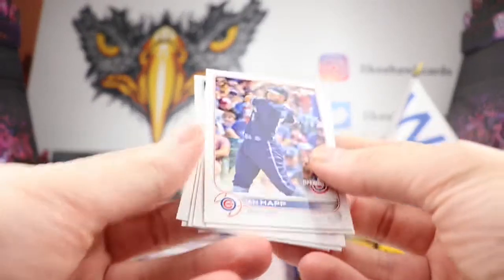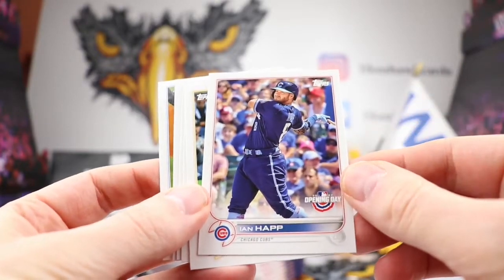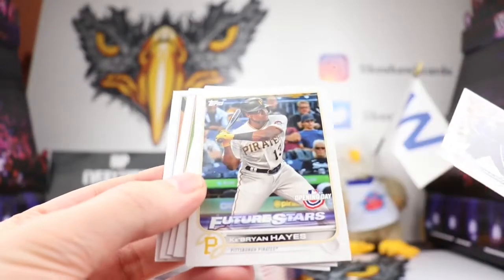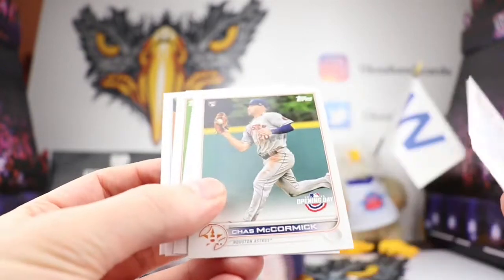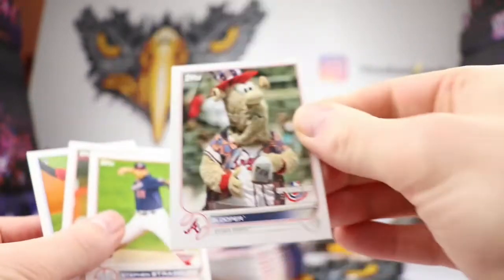Let's take a quick look — it's going to look like regular Topps and it's going to have the Opening Day logo right there. There's the back — a lot of white. The Future Stars looks kind of cool. I like the Future Stars right there for Ke'Bryan Hayes. Nice — first mascot off the bat — Blooper for the Atlanta Braves, very cool!